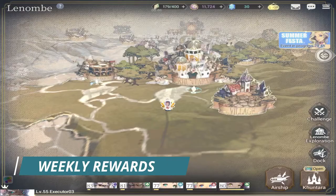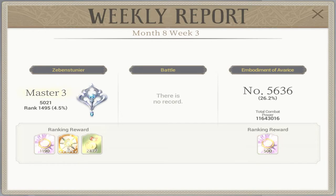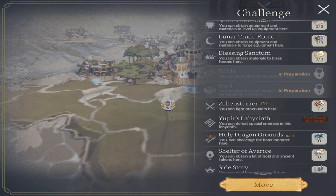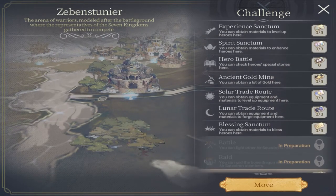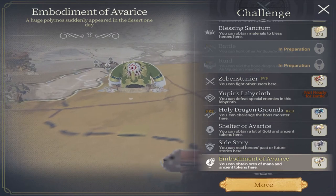Next are your weekly rewards. In your weekly rewards you have three: Zebel Stunier which is your PvP, your air squadron battle, and your embodiment of average. All of these are located in your challenges. It is very important that you finish these every day.